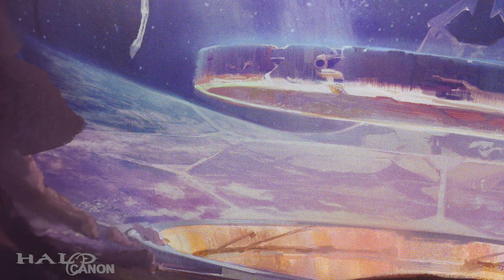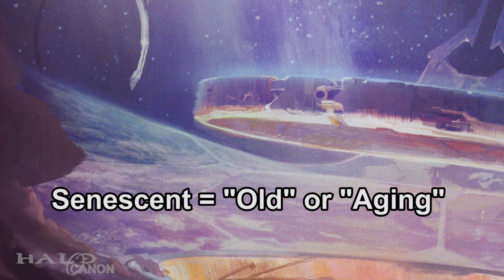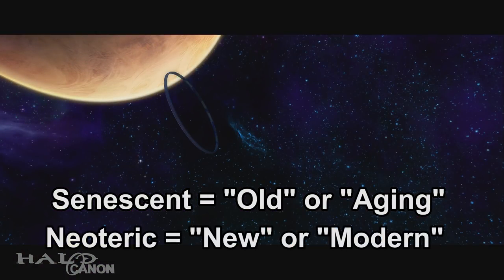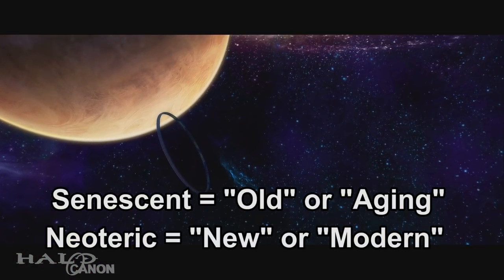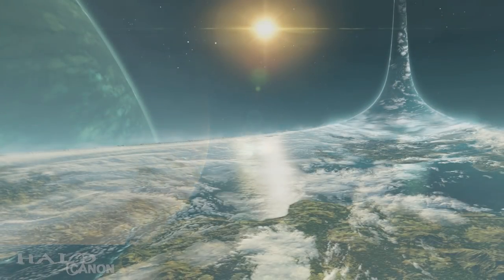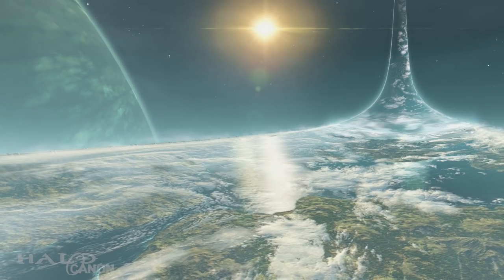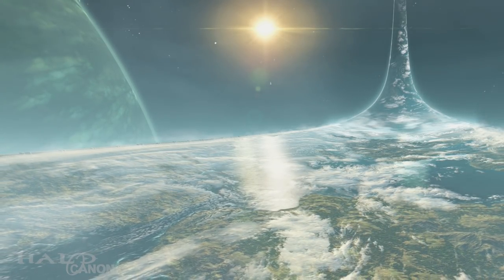As we still know very little about the Senescent Array — that is the original 12 Ring Array — this video will focus on the Neoteric Array, or the Final 7 Ring Array that we're familiar with from the games. The rings we're familiar with are 10,000 kilometers in diameter, 318 kilometers wide, and 22.3 kilometers thick.